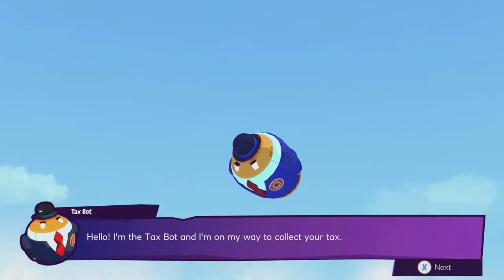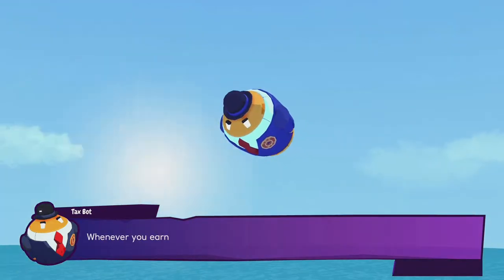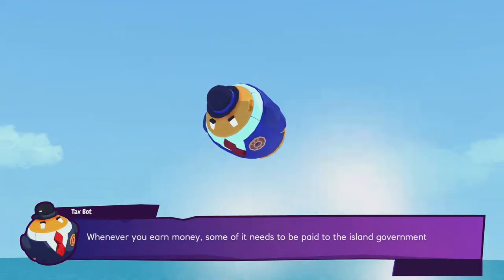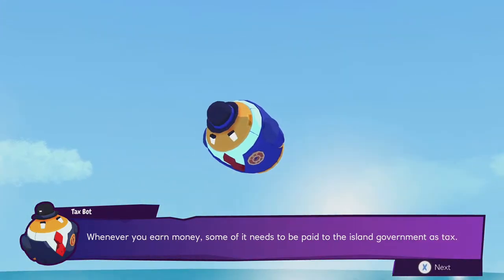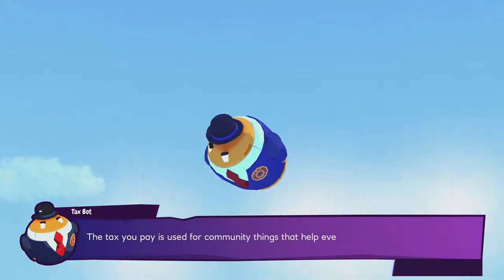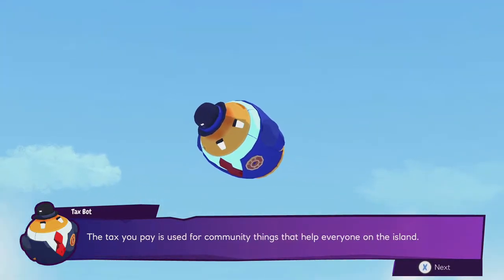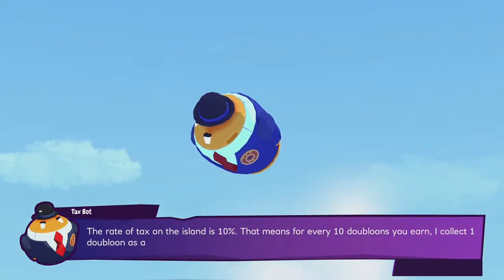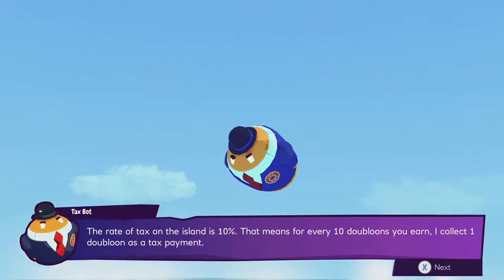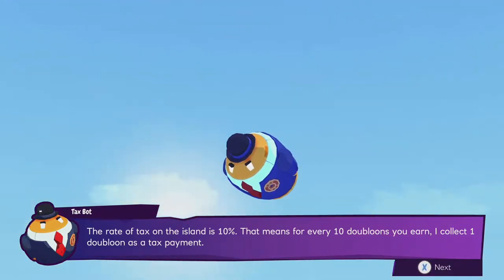"Hello, I am the Tax Bot, and I am on my way to collect your gifts — your tax. Whenever you earn money, some of it needs to be paid to the island government as tax. The tax you pay is used for community things that help everyone on the island. The rate of tax on the island is 10%. That means every 10 doubloons you earn, I collect 1 doubloon as the tax payment."